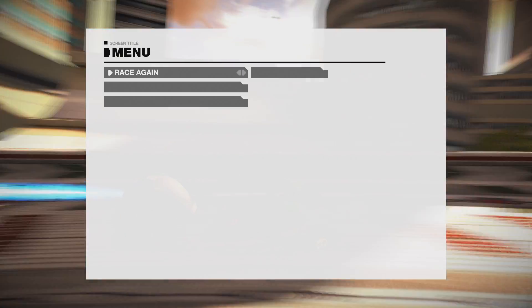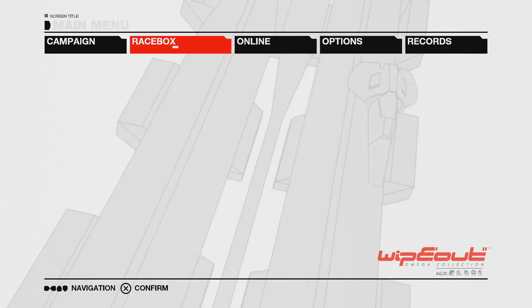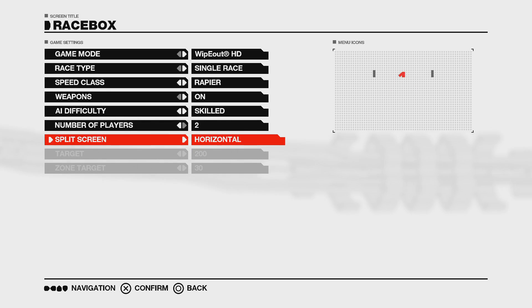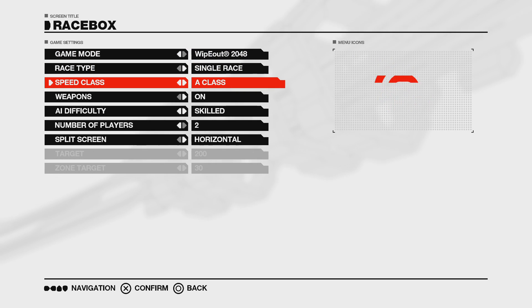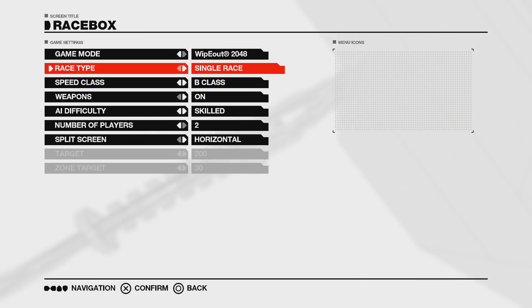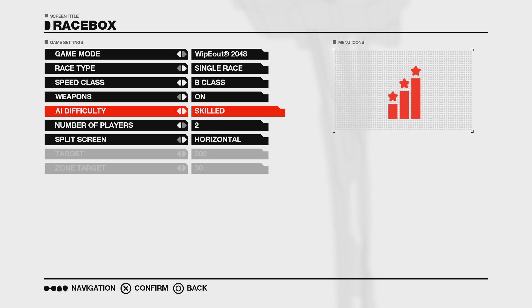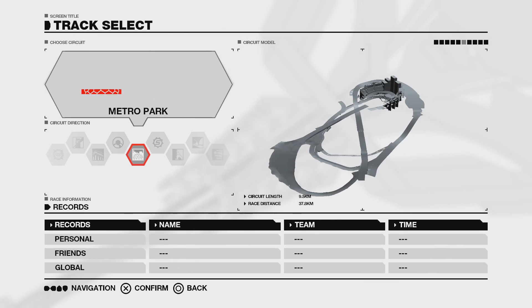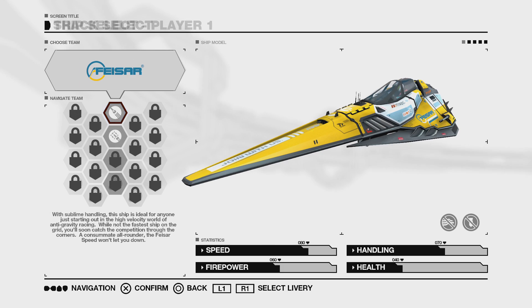Good lord, that's hilarious. Return to main menu. Let's jump back into the race box. I think horizontal split screen is good — that's maybe what the developers intended. Let's do 2048, B class. Let's not be doing A++. Weapons on, obviously. AI difficulty — this is a race between friends. Let's do Metro Park — looks like a nice little figure eight style track.